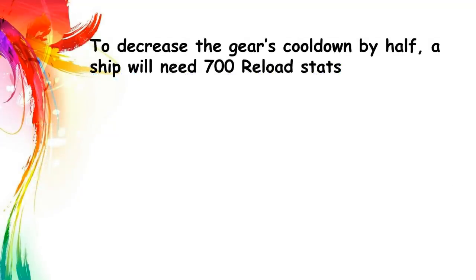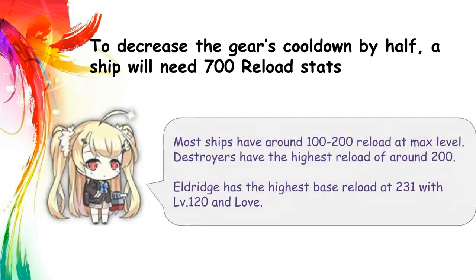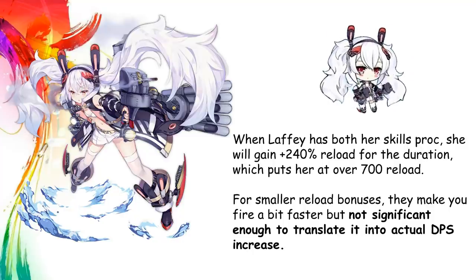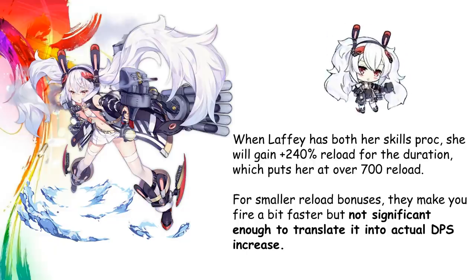So just how much does reload affect the cooldown? The answer is… well, not a lot. To give you an idea, to decrease the cooldown by half, a ship will need 700 reload stats. Currently, only one ship in the game is capable of reaching 700 reload. The answer is Laffy with both her skills propped. You'll need more than 200% bonus reload to halve your weapons' cooldown. So for all those small reload buffs like Reload Command, they aren't very effective at all.